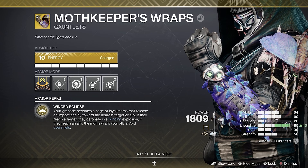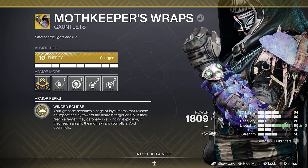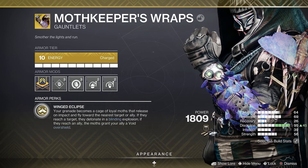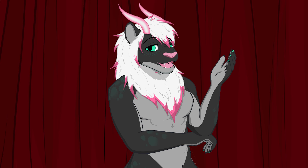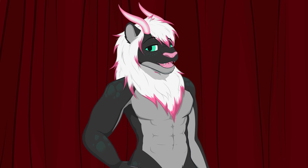Part 2: The Armor. We're using the exotic Hunter gauntlets, Moth Keeper's Wraps. These come with the exotic perk, Winged Eclipse. Your grenade becomes a cage of loyal moths that release on impact and fly towards the nearest target or ally. If they reach a target, they detonate in a blinding explosion. If they reach an ally, the moths grant your ally avoid overshield. These are very popular and very powerful. They can counter Unstoppable Champions because of the blinding explosion, and they can keep you alive because of the overshields. Plus, I think they look pretty neat.